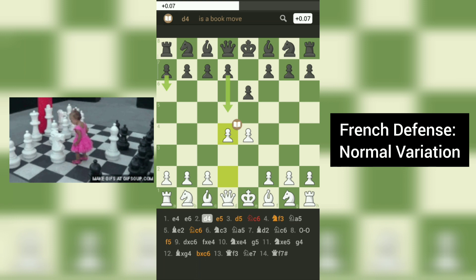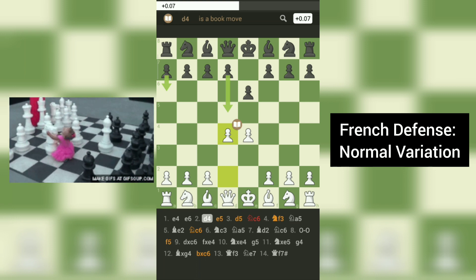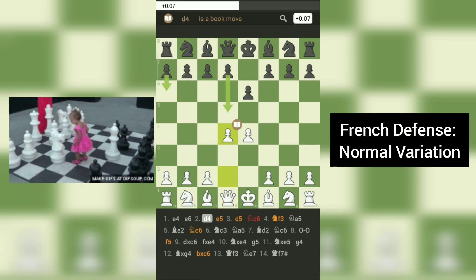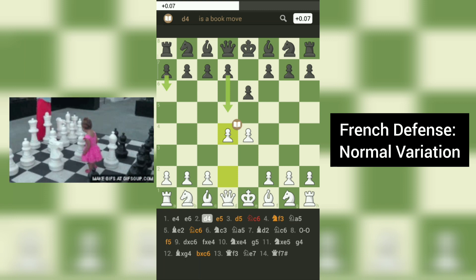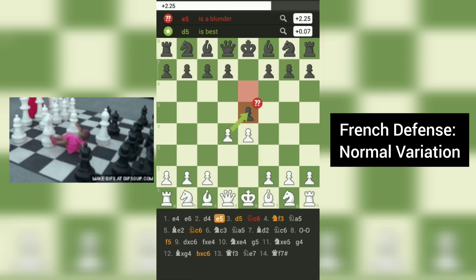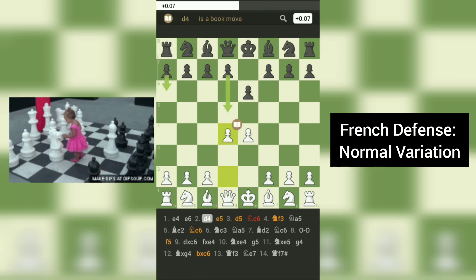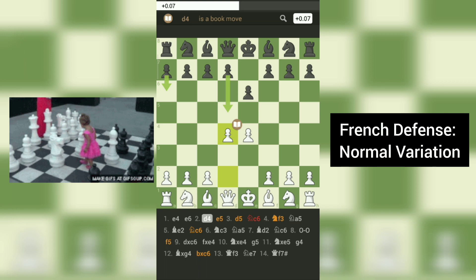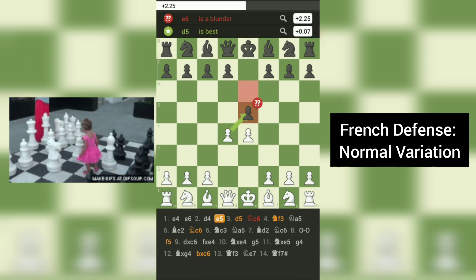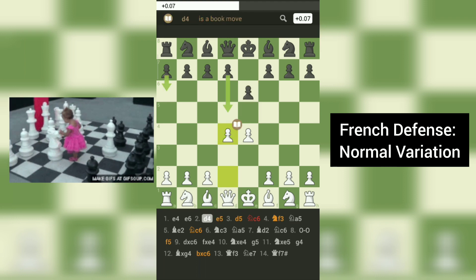Black may try to exchange their light-squared bishop for white's knight on F3, as that knight is often crucial to white's attacking plans. Meanwhile, white may try to create a pawn wedge with C3 and D4, which can restrict black's pieces and give white more space to operate. Overall, the French Defense normal variation is a solid and reliable opening for black, but requires careful play to avoid potential traps and pitfalls. It can lead to dynamic and tactical games, and is a great choice for players who enjoy positional play and strategic planning.